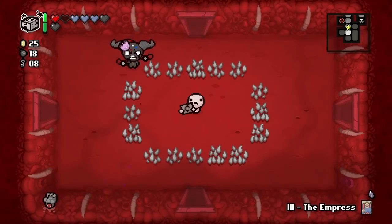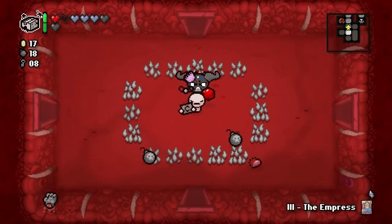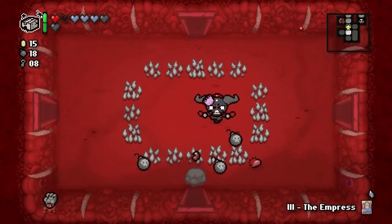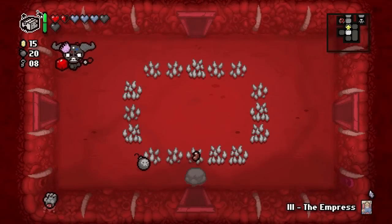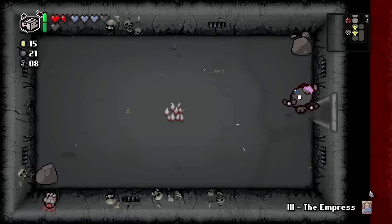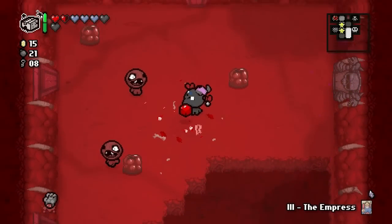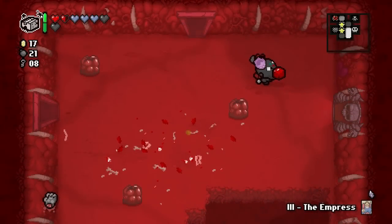We got a beggar - come on, give us a good item! Don't take all my money. And he gave us the Bean, which isn't that good. We'll grab the heart and leave the Bean behind - it's not really something I even care about. If I remember right, it's the one where you just charge it up to do a fart - either way it's not that great.